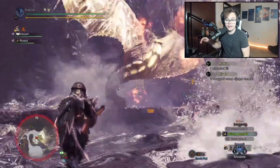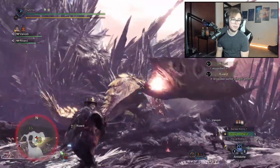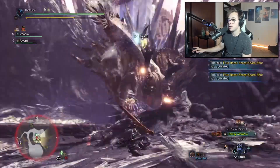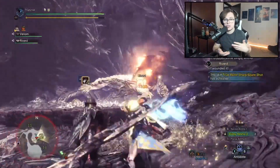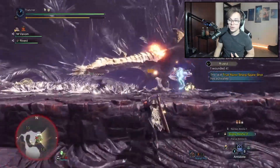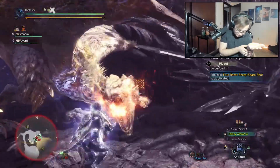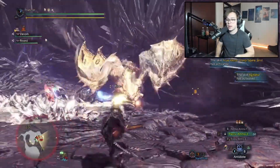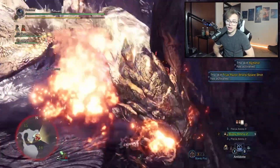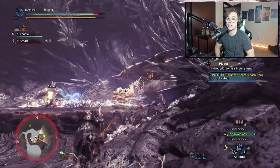We also get Free Element/Ammo Up Level 3, Peak Performance Level 3, Divine Blessing Level 3 — which goes up to Level 5 whenever we have our mantles on, that's what the two stars are for — Crit Eye Level 2, which doesn't really matter, Weakness Exploit Level 2, which doesn't really matter, Recovery Up, and then the Inheritance and Transcendence skills from Fatalis.